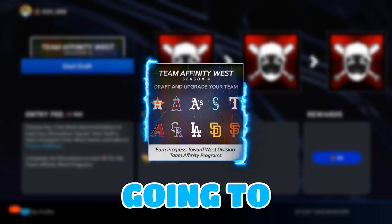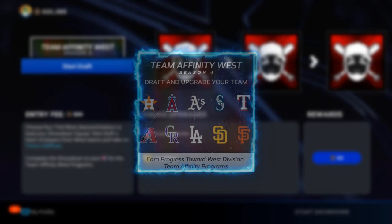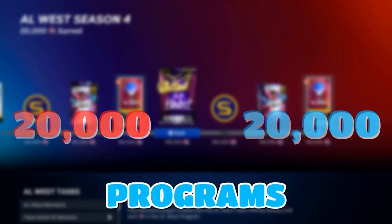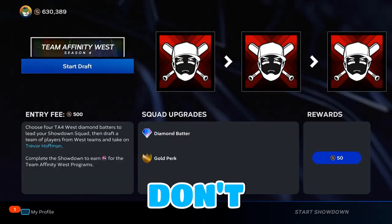Today I'm going to be attempting to complete the Team Infinity West Season 4 Showdown in The Show 23. In this showdown there are 7 bosses before facing the final boss Trevor Hoffman, and for completing this showdown you'll be rewarded 20,000 program stars to both Team Infinity West programs. Let's go ahead and start the draft and I'll meet y'all in the first showdown.